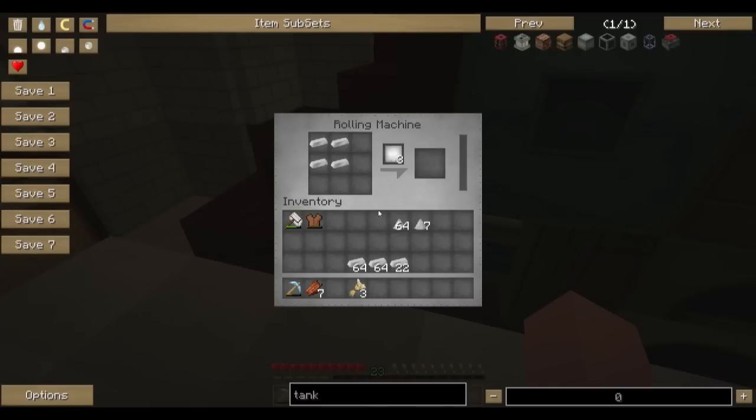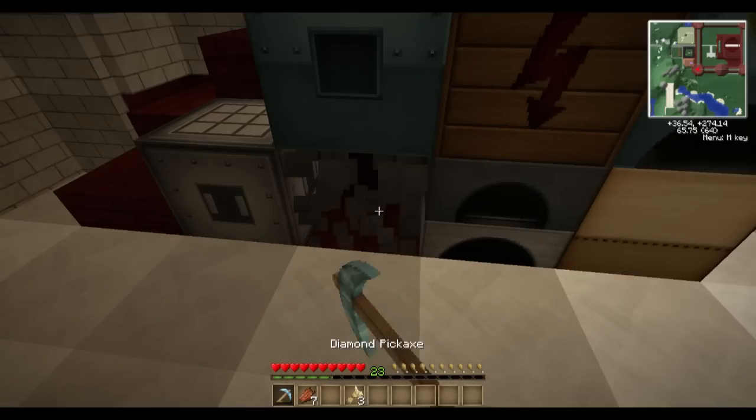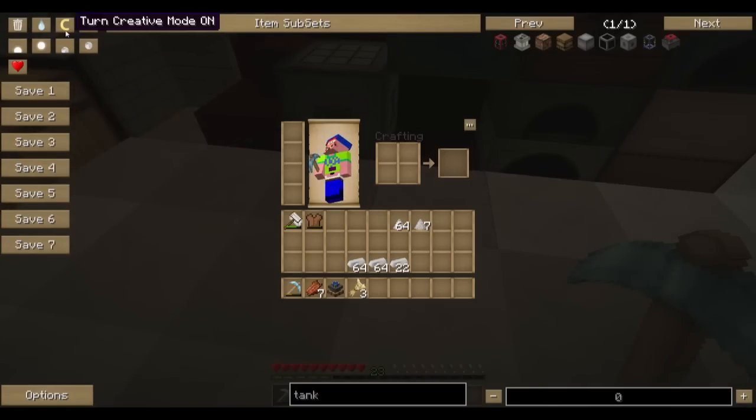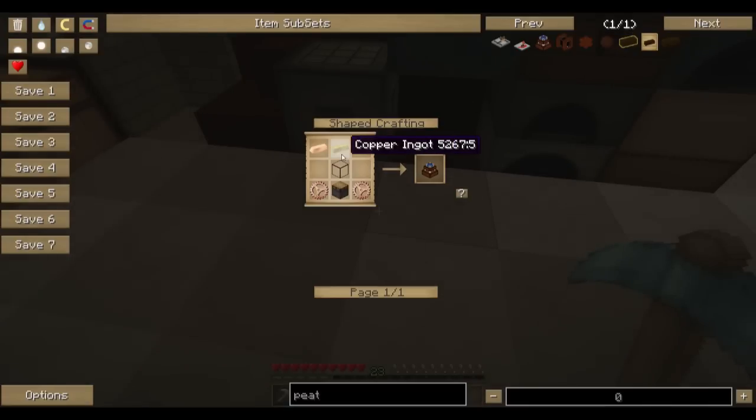Rolling machine! I've already gotten started with it apparently. And that's going to be a steam engine, which we don't want to use. Alright, so we're going to need a peat engine here. Let me get this set up real quick and we will get that rolling.